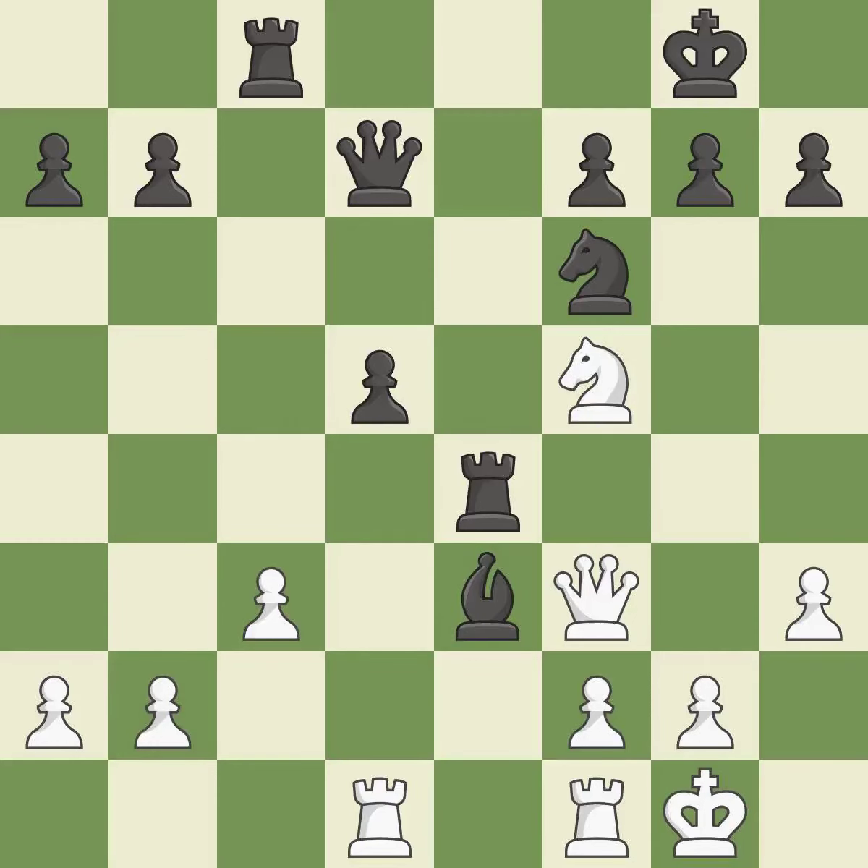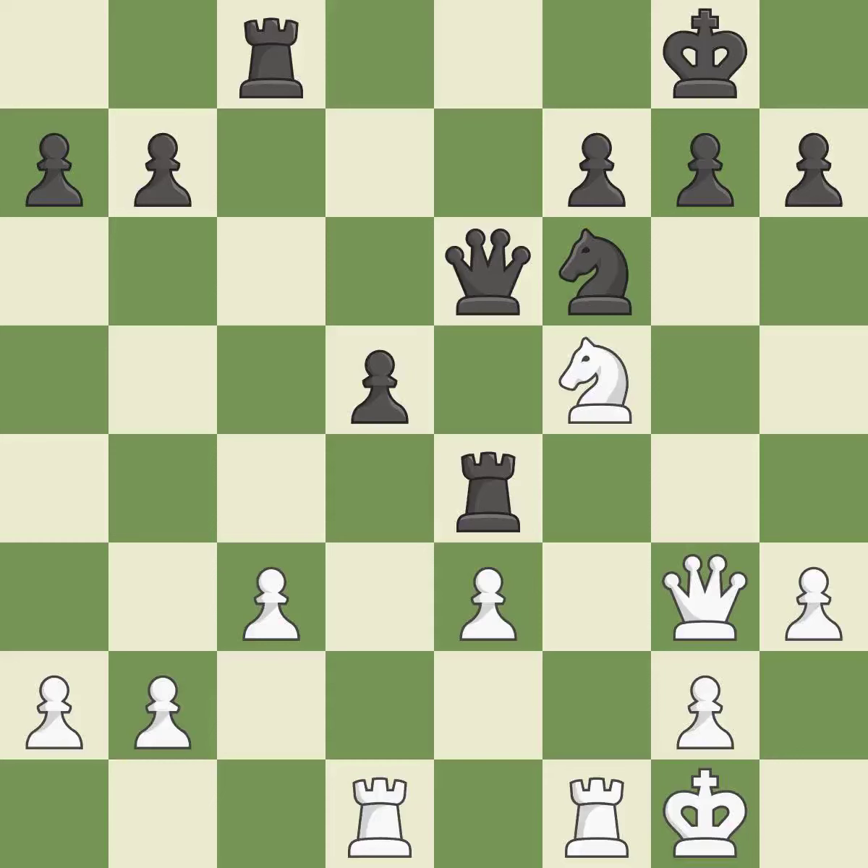This maintains the balance in material with a good trade. Takes back. This threatens to reveal an attack on a knight. This prevents the opponent from being able to reveal an attack on a knight. This poses a checkmate threat. The pawn is now suitably protected.